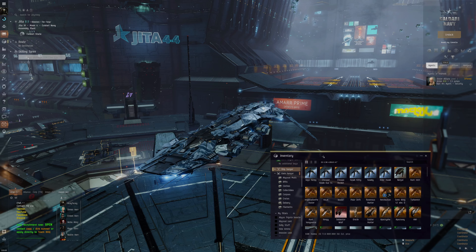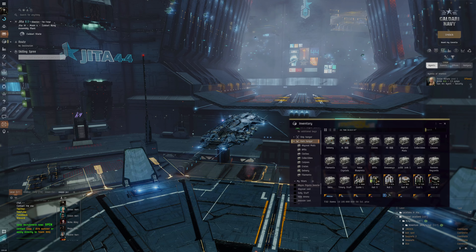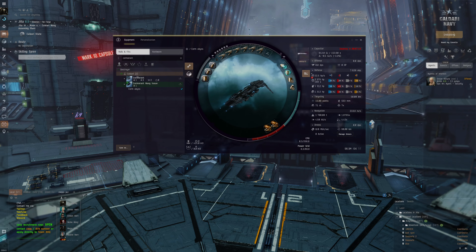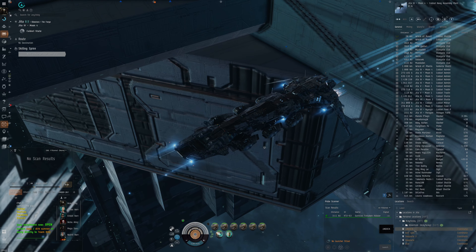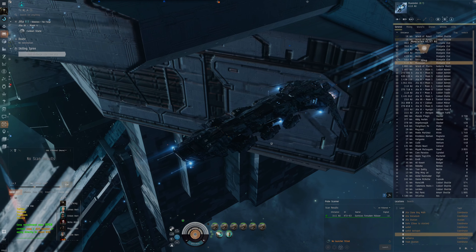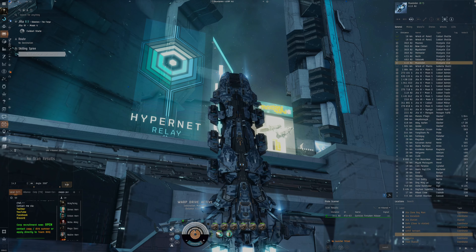We're going to test this out in T2 Abyss. I think these new Navy destroyers can be suitable for T2 Abyss if you bling them out enough. T1 is a bit too basic because you can already do that with a lot of other ships like Assault Frigates and Pirate Frigates, and they all earn a lot more ISK than destroyers. So we'll do T2 Exotic because the Cormorant will be doing kinetic damage with its rail guns. Firestorm is always a bit more difficult because NPCs have more HP from the Firestorm buff, and thermal resist is reduced in that site, which is a very prevalent damage type in the Abyss. So Exotics overall will be a safer choice.